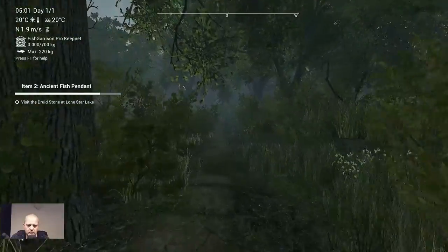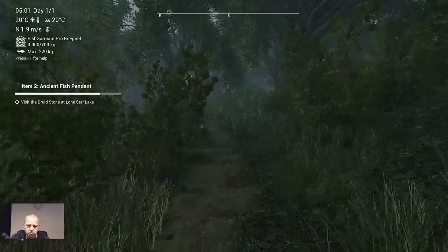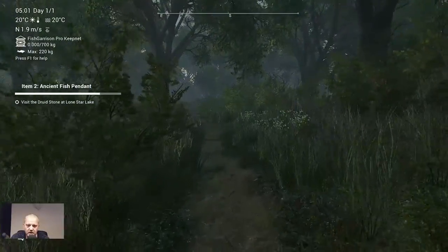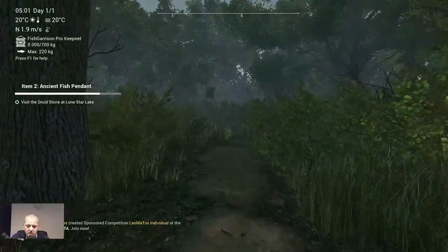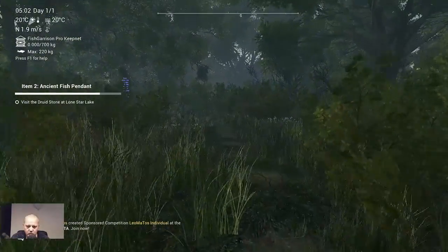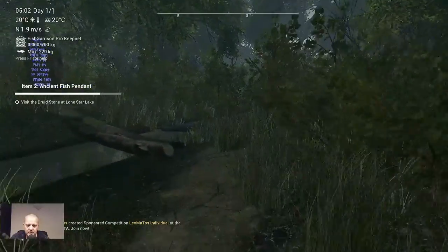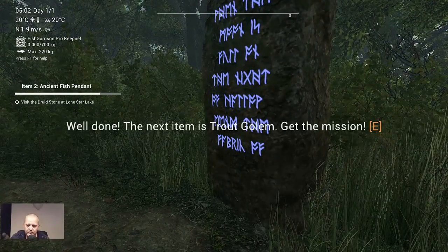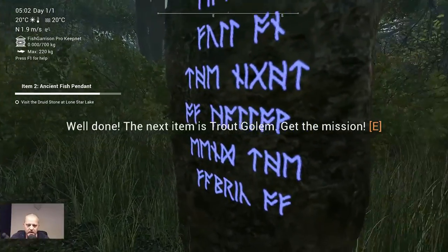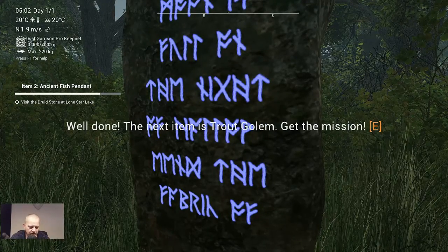There's the stupid witch again. I know she is there, but every time when I walk here and she starts screaming, I'm like — what the heck?! Crazy crazy witch. Let's see what's going to happen when we... The next item is the Trout Golem lure. Okay let's go!